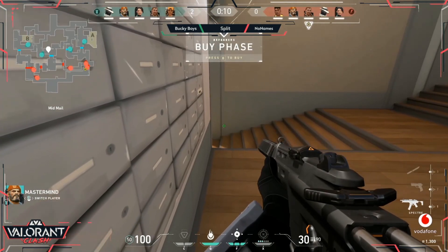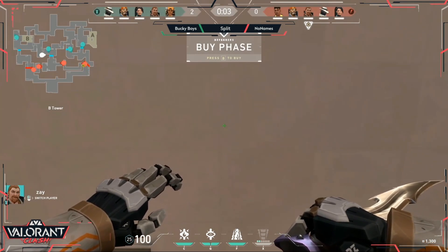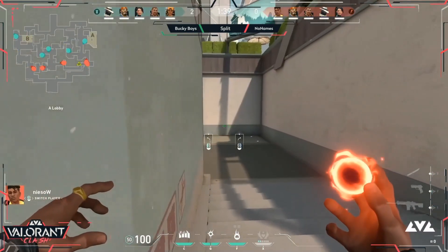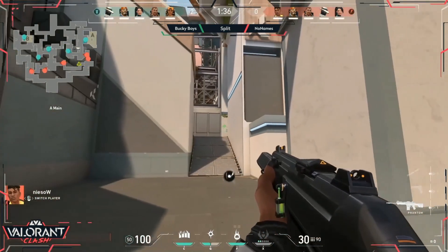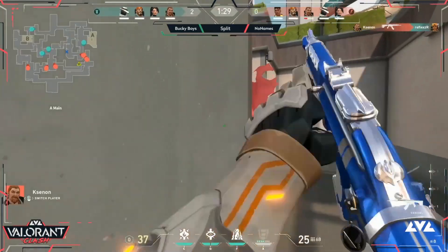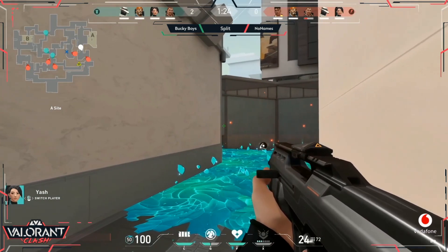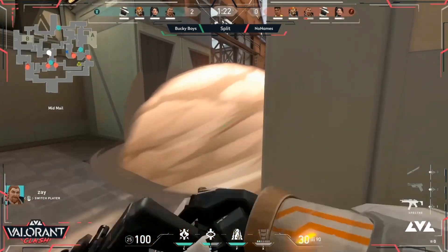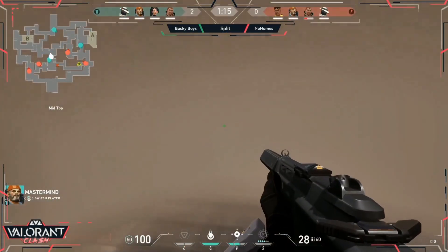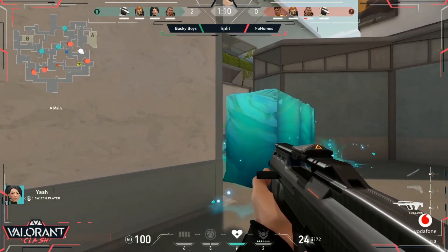I like the Cypher play here — keeping track of the tunnel without having to peek around the corner, allowing an easy rotation without losing a member before setting up the defense. This is why I like the Phoenix: he can get a nice bit of solo information plus aggression, and his ultimate is really really useful. Unfortunately the first kill goes against them this round. Mastermind gets a kill at middle on the Spectre — four versus four, the wall is still up.